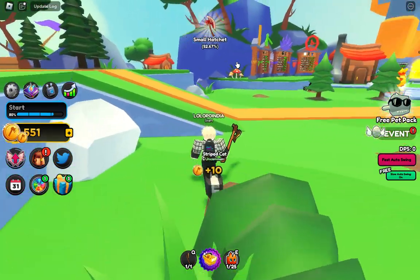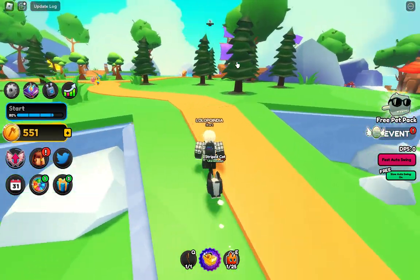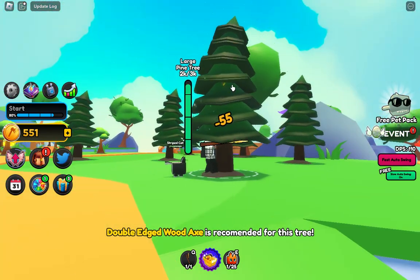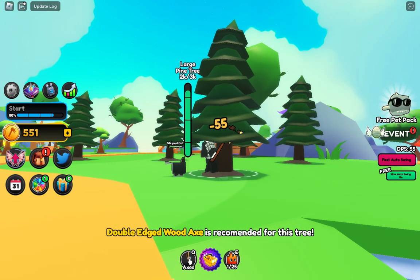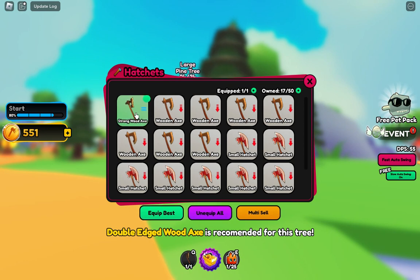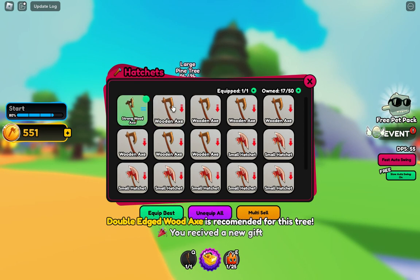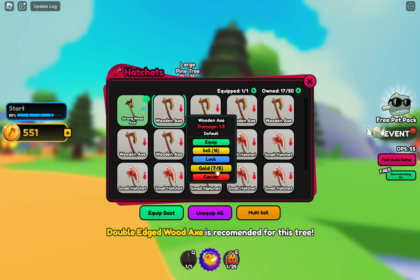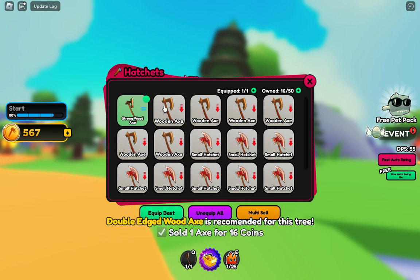Now we have to cut more trees. Oh, this one is the big one — can we do it? Yeah, it's taking time. We can upgrade our axe I think. Okay, these are not good ones. This one is the good one. Oh, actually can we sell it? Yeah, we can sell it!